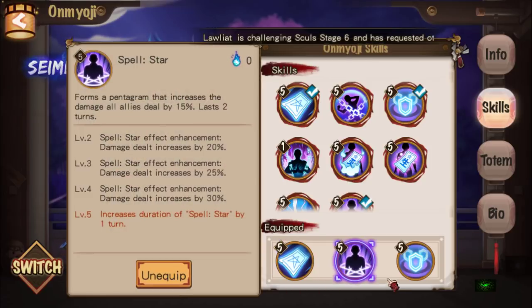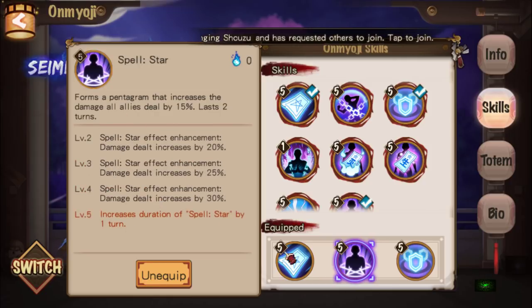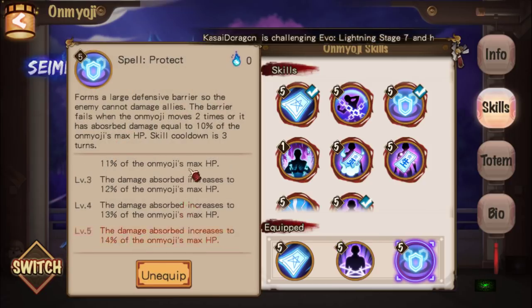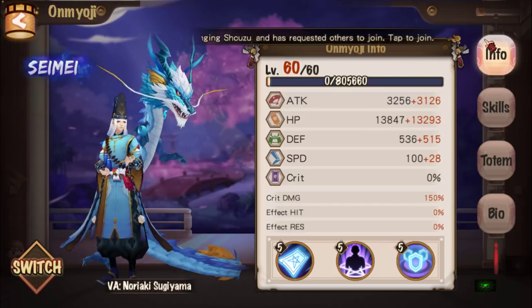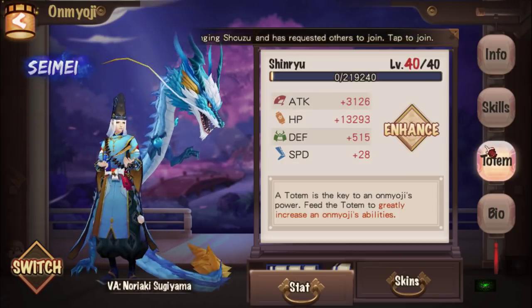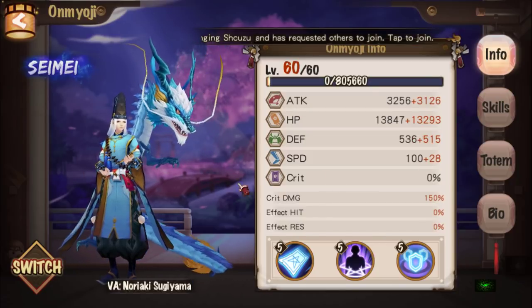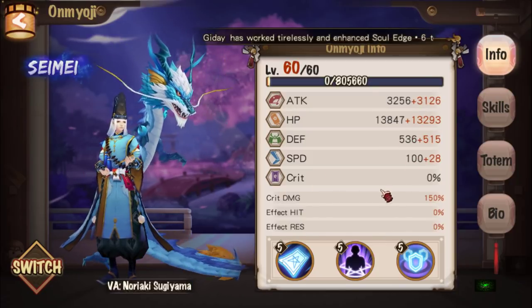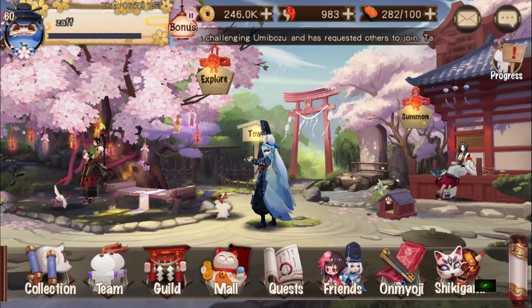The skills you want equipped on him are Spell Star, which is the attack buff lasting three turns and giving a 30% damage increase, and Protect, which is the barrier that absorbs damage equal to 40% of the shikigami's HP. Totem level 36 minimum, 40 ideal. The higher the level, the higher the stats — these are the stats for a level 60 Seimei.